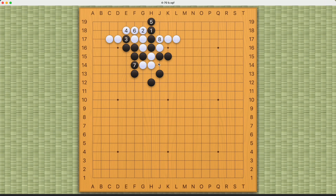Black will be able to win this race to capture very easily. Moves one, three, and five will guarantee black's success. One minor note is that number three can be here as well, but pushing here is better for the endgame, because if you push here, white will connect here.